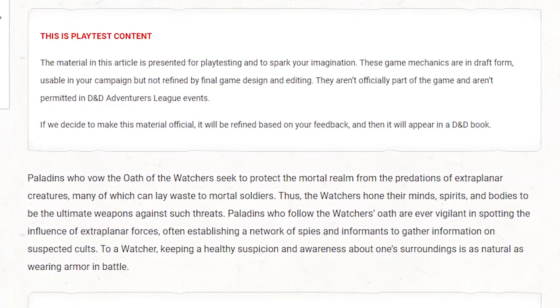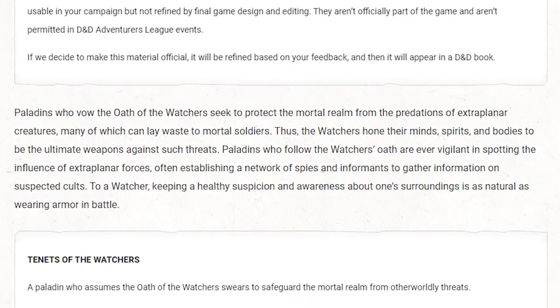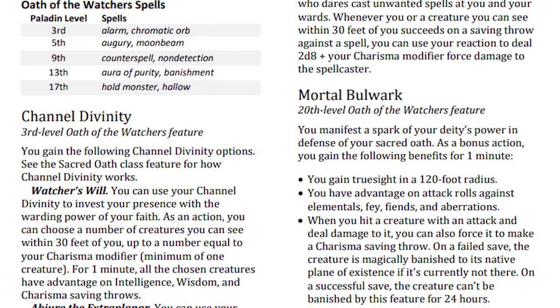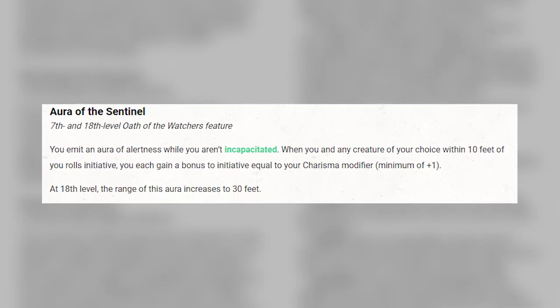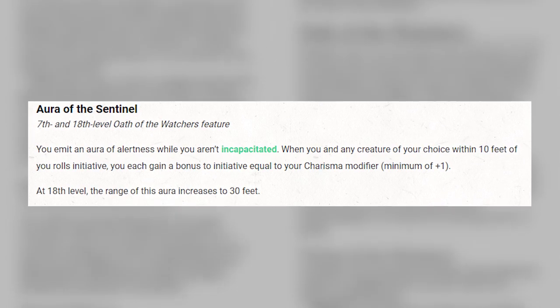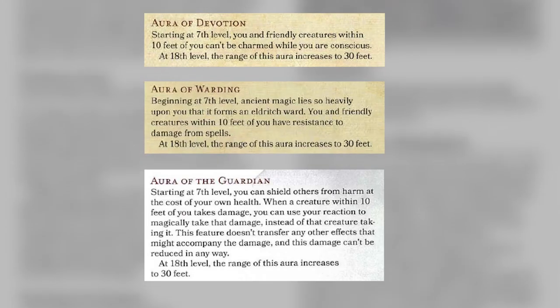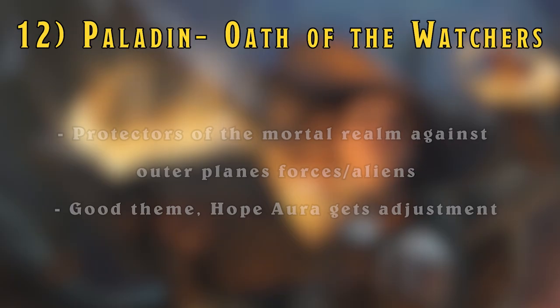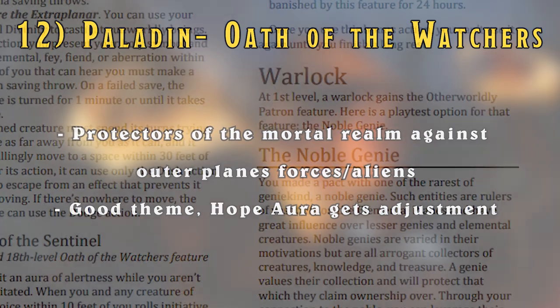Next up is the Oath of the Watchers, the ones that fight Outer Plane invaders and aliens. I think it's a fine Paladin subclass. I just think that the Aura is not the greatest choice for a Paladin to have - this one grants you a bonus to your initiative rolls, which is fine during combat, but outside of combat it's practically useless. Some Paladin Auras are fantastic because they can be relied on at any time. The Aura is the most concerning thing to change in this subclass for me. I think everything else just works fine.